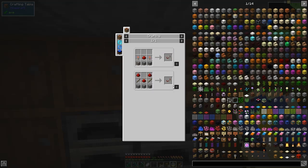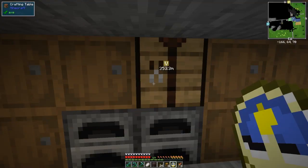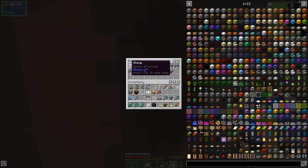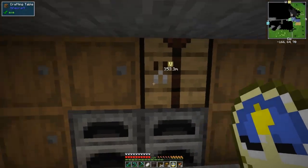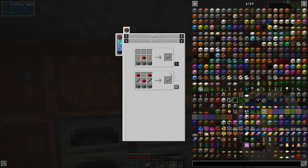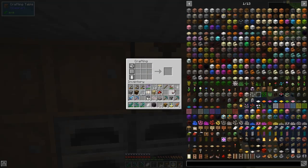The redstone repeater isn't very difficult to make - we just need some stone. Three pieces of stone, keeping the other two because we've got two more totals to make. Let's do the repeater again - that was the use of this one.